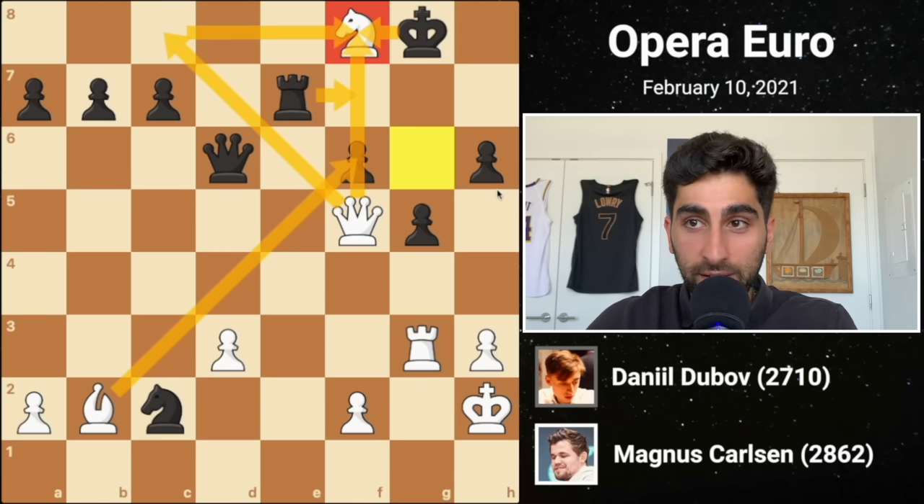Black plays d6, opening up his bishop, and white plays rook e1, centralizing his rook. Black's a5 aims to prevent any white expansion on the queenside. Magnus strikes in the center with d4. Black maintains the tension, retreating his bishop to b6. Only after white's bishop e3 does black capture the pawn on d4, with the idea that after white recaptures, he can play d5 — and that bishop looks a little silly staring at its own pawn.